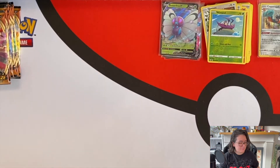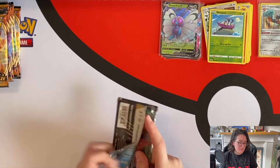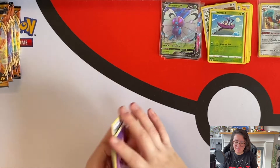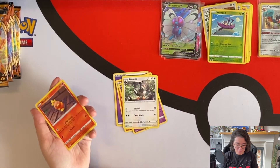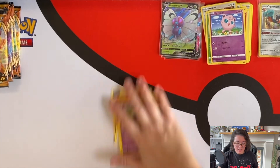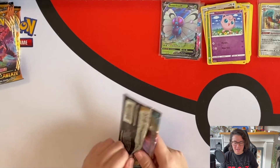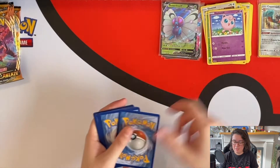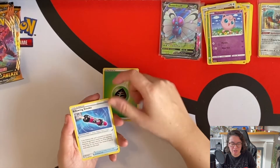Blazing through Darkness Ablaze packs — second part. We haven't been as lucky as the first part but I haven't given up. I'm still very keen to find one more hit in these packs. Charizard or Eternatus — you tell me. Let me know in the comments: what is your chase card in this set?